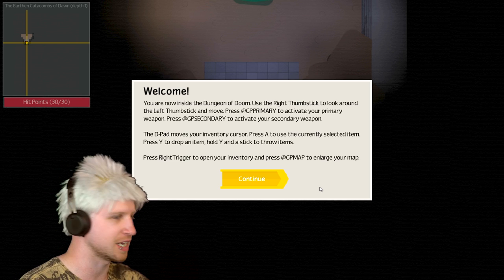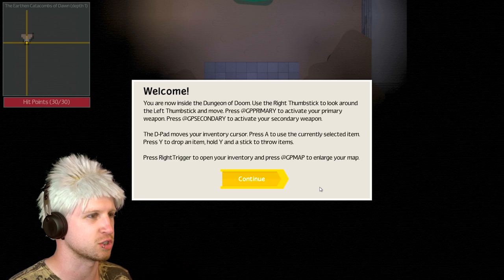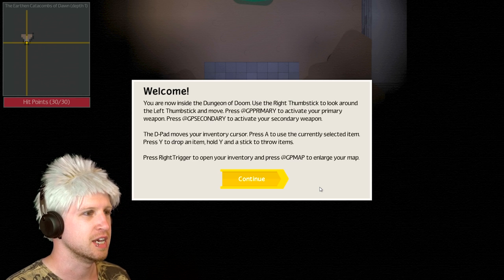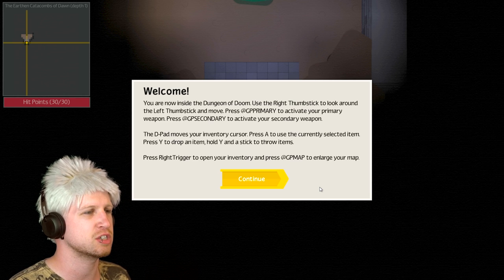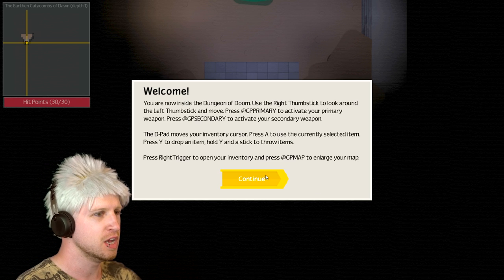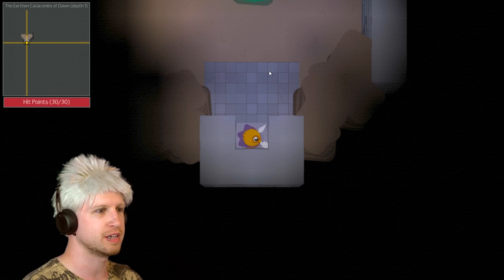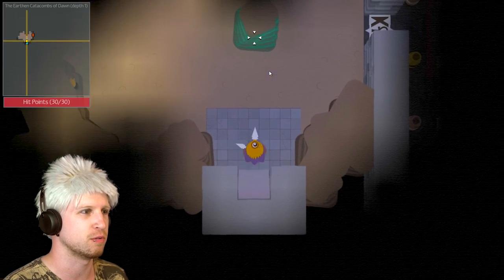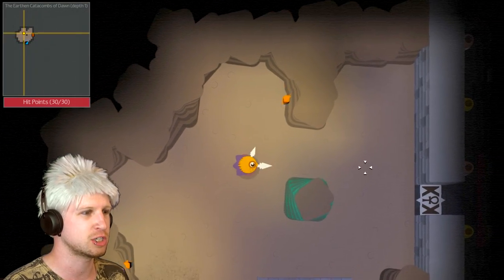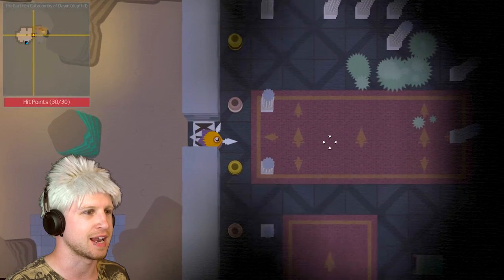'Use the right thumbstick' — oh, because I told it I wanted to use the controller, which I don't actually want to do, because otherwise I'd get my butt kicked. 'Press GP primary to activate your weapon.' I guess I'm using the controller now. Whatever — at least the game does have controller support, so that's cool. But I'm probably gonna die now.